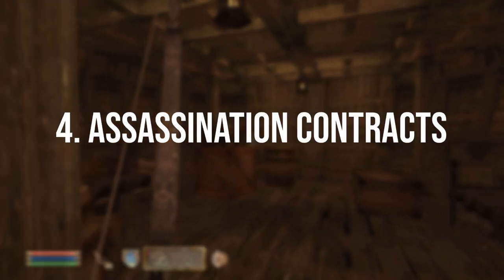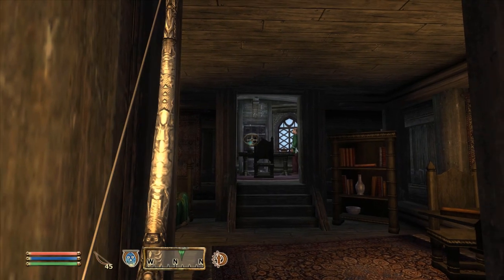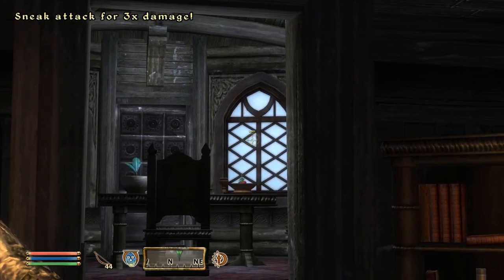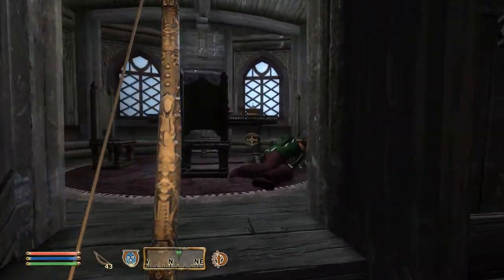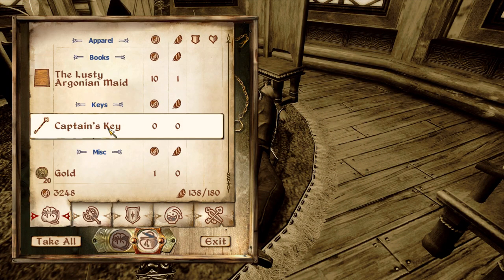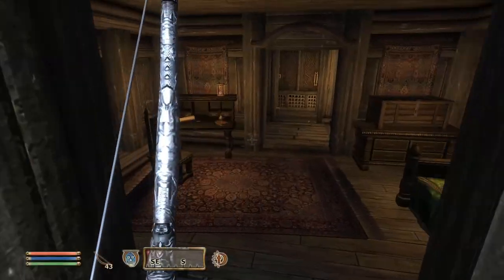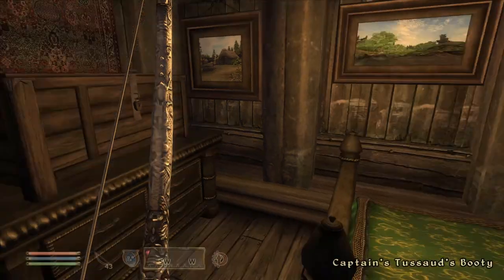Number four: you could join the Dark Brotherhood and do the quests there. The Dark Brotherhood will give you assassination contracts and when you fulfill them you'll be rewarded with gold, or at least an item that can be exchanged for gold. In my opinion these are some of the best quests the game has to offer anyway, so it's really no chore completing them. Joining the Dark Brotherhood involves a number of steps that aren't necessarily obvious, especially if you haven't played before — I'll link a video in the description that covers how to join the different guilds including the Dark Brotherhood.